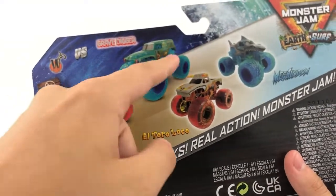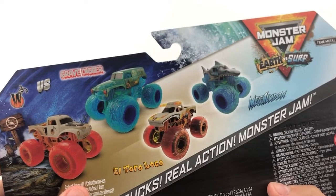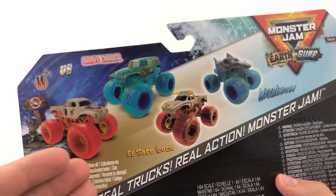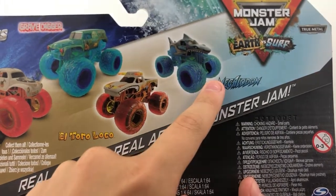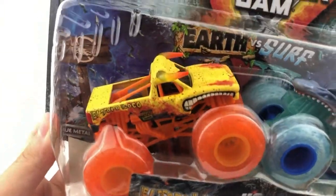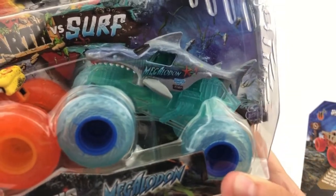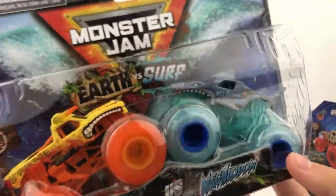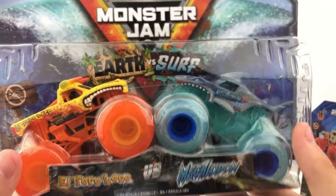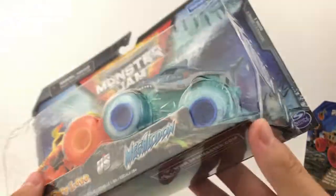On the back here you have the Whiplash and Gravedigger pack. Gravedigger's body seems like a weird green color on the pack — maybe it's like it's been sitting at the bottom of the sea for 20 years. Then you have the other double pack, which is the El Toro Loco and the Megalodon. Here's the Earth El Toro Loco — very cool truck, we got what seems to be another yellow El Toro Loco. And then we have the Surf Megalodon, which is a perfect choice. I was surprised they didn't do like Earth Shaker versus Megalodon or Pirate's Curse. Big Kahuna would be cool in this series, maybe as a Series 2 double pack, since Big Kahuna is kind of like a surf truck.